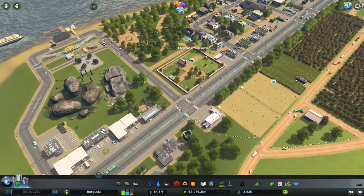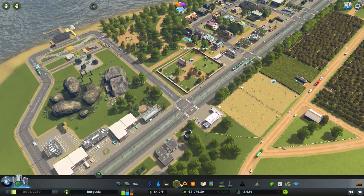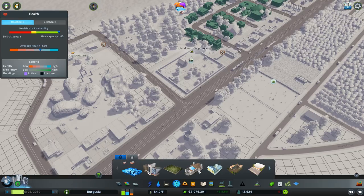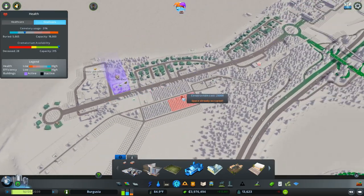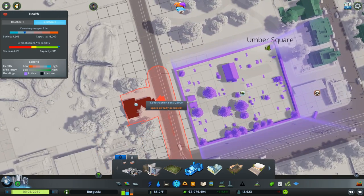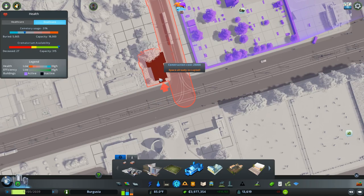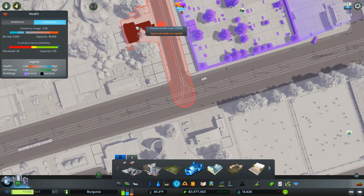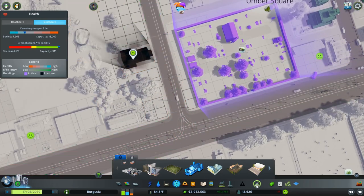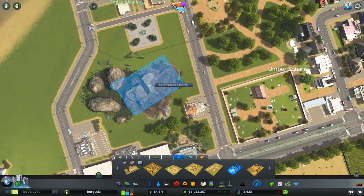This needs to finish emptying. Does this guy have a crematorium nearby? He's having to drive a long way to empty. Let's give him a crematorium — blob it in there, and then we can just replace that rock. No problem.